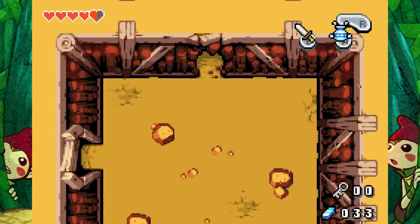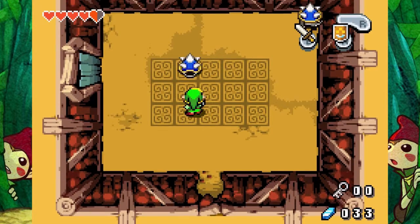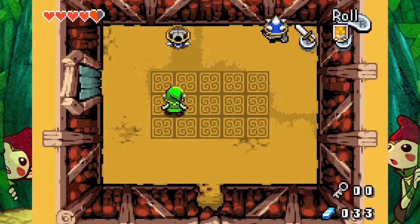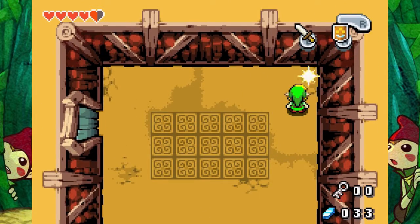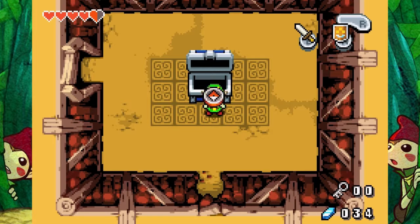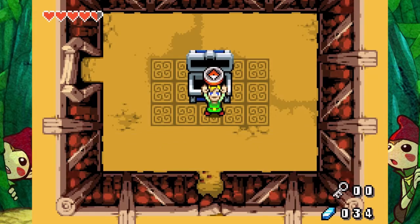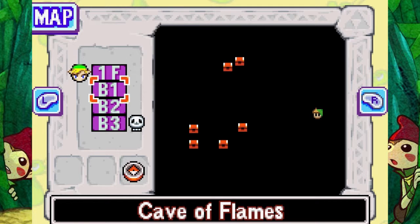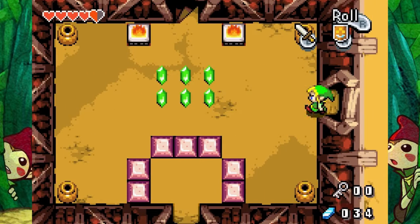Alright, so we're doing good so far here. Oh, these guys I need to use my shield against, I believe. Yep. You want to slip them over before you strike. Yeah, I got it. Got him. Oh, we already got a big chest — awesome. I got the compass. Use it to find the location of hidden items. Press start and then L or R to view the map screen. Okay, there's a lot of chests. I forgot how big this dungeon was. Probably end up cutting this into two parts.